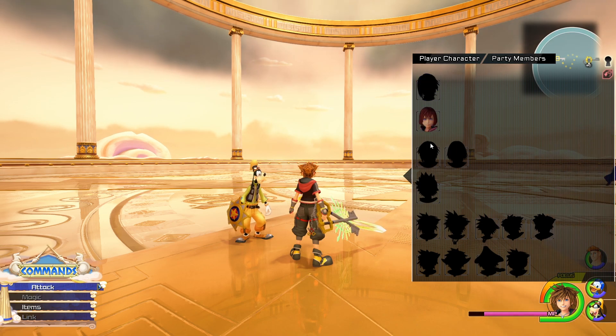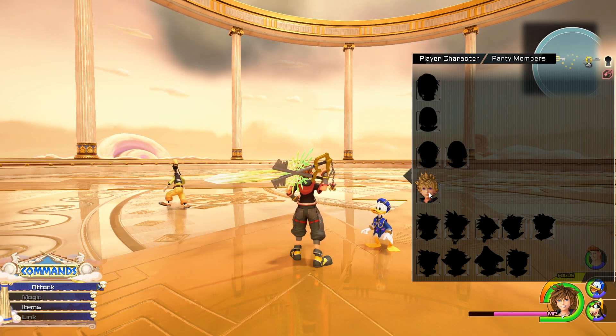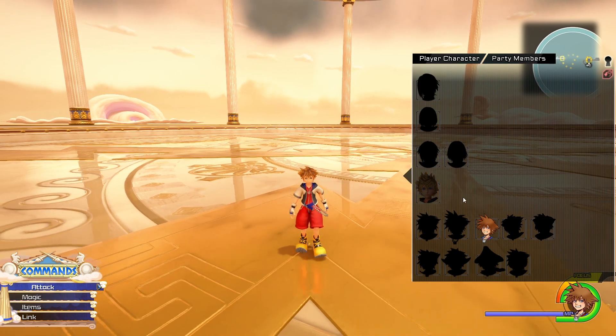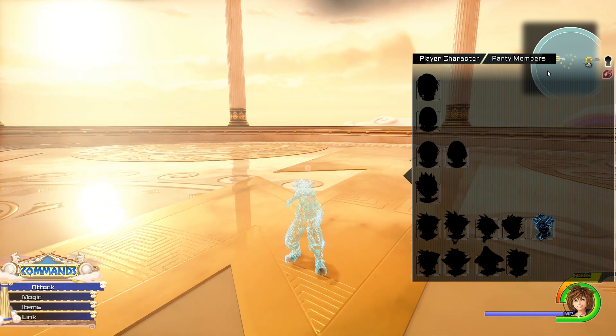These are all the playable characters that you can play as in the Coliseum. You could play as Aqua, Kyrie, Riku, Roxas, and all the Soras. Like I showed in my mod menu video, you can even play as the Kingdom Hearts 1 sword if you want to. But for this case, let's use this sword because it's interesting.